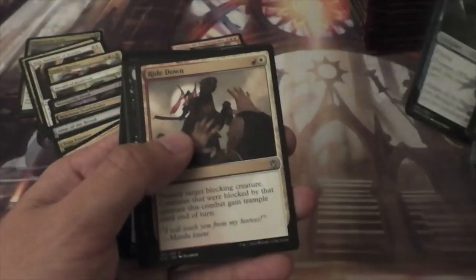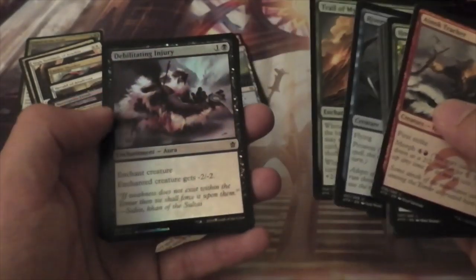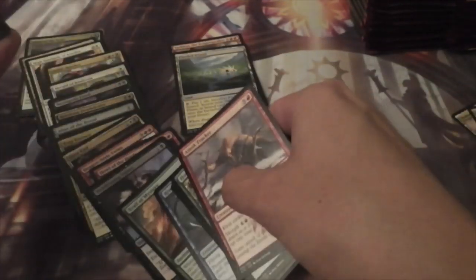River Wheel Aerialists, Ride Down, Murderous Cut — that's a good one — and Trail of Mystery with a Foil Debilitating Injury.